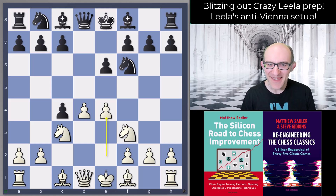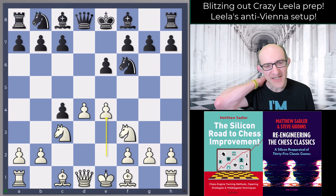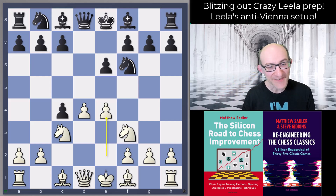In this video we are looking at the Vienna, and as always I've played a huge number of games with all of Leela's suggestions at 3+0 on Lichess, and I can certainly confirm that these ideas are pretty tricky for my opponents.